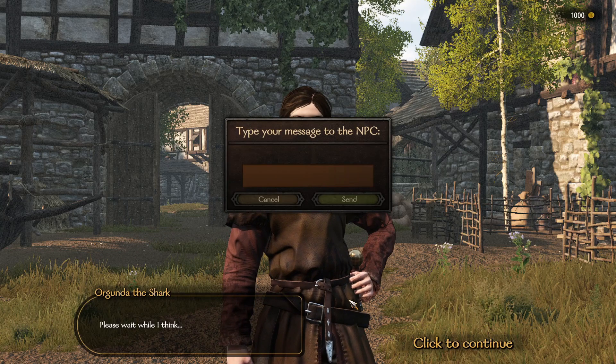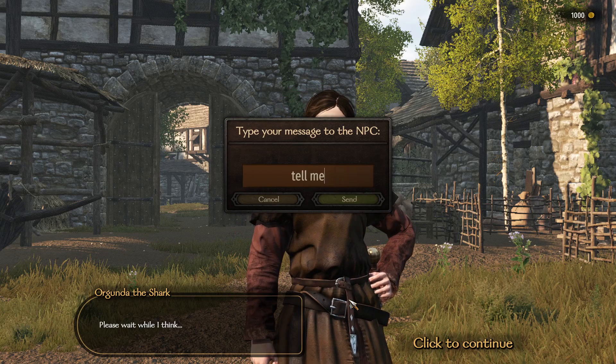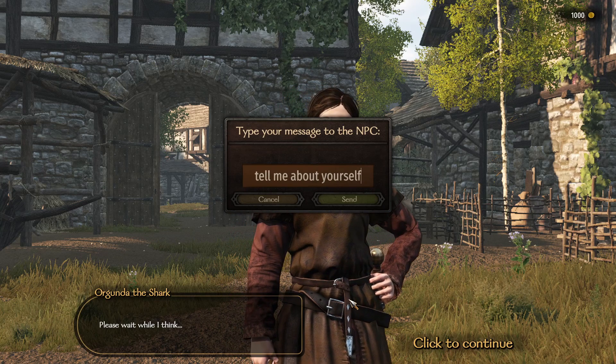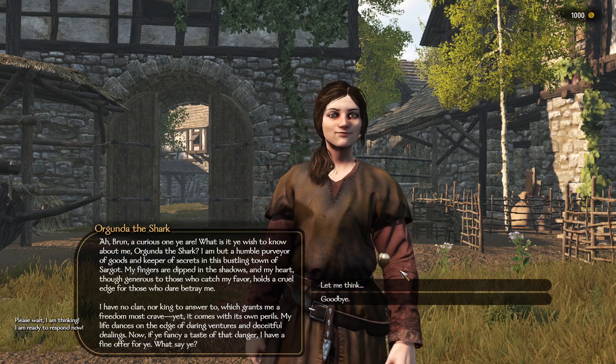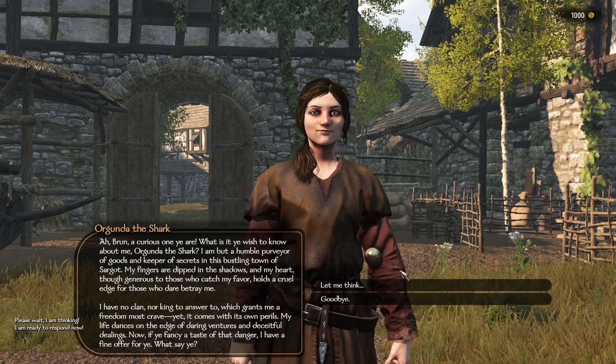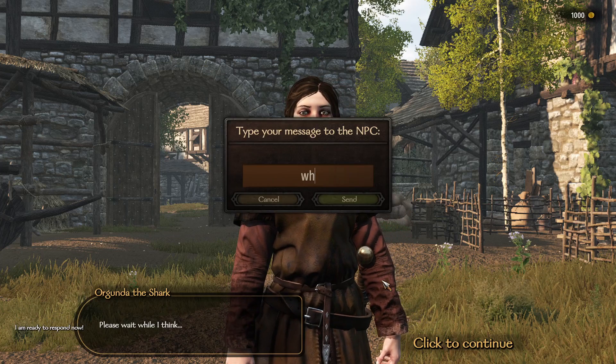NPCs have an impressive amount of knowledge. They can talk about their occupation, fiefs, renown, personality, age, gender, culture, kingdom, clan, clan leader, family, and more. The developers are constantly adding to this list to make interactions even more immersive.